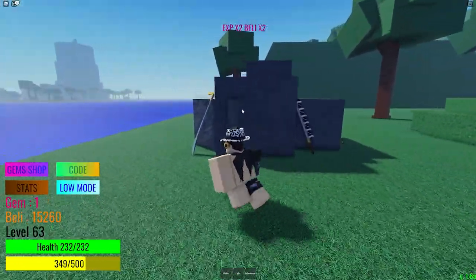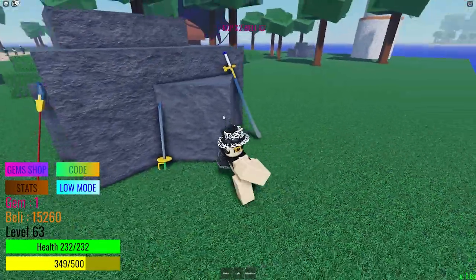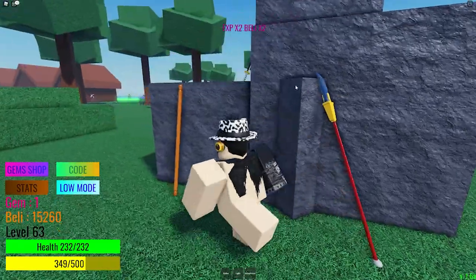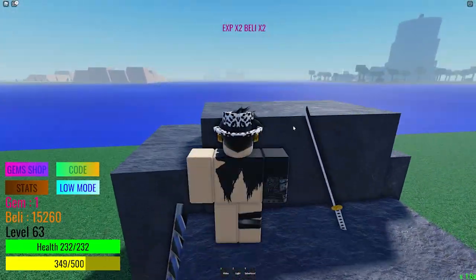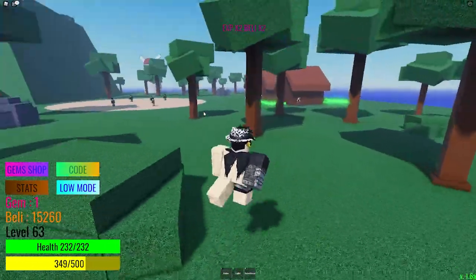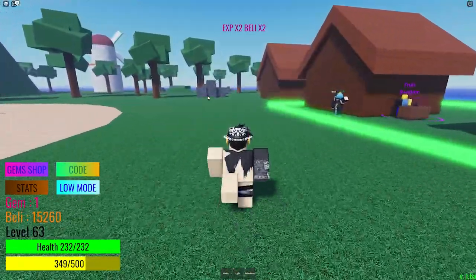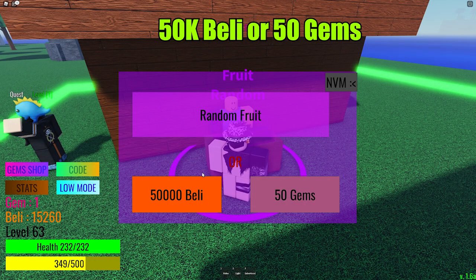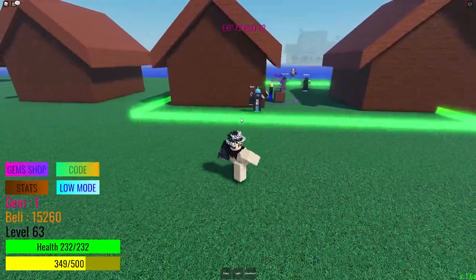So right here you can see swords — there's the Thunder God sword, Zoro's swords, and a shark sword as well. They also have accessories, but you have to kill bosses to get them. You can buy devil fruits from the shop — it costs 50 gems or 50,000 beli. I only have 15,000 right now.